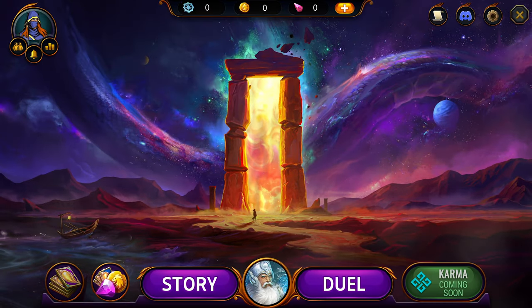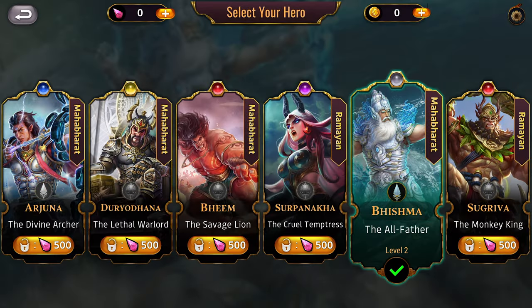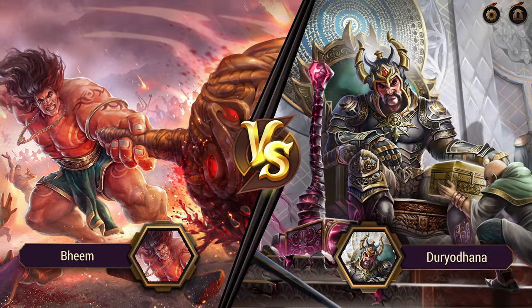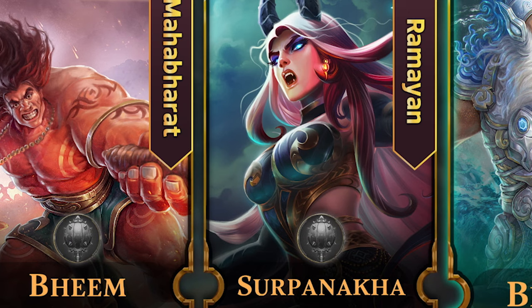Kurukshetra is a turn-based strategy game where you play as characters from the Mahabharat and the Ramayana. Pick from ancient legends like Arjun, Bhishma, Sugreev and many more. My personal favourite, Shurpanakha. So strong.